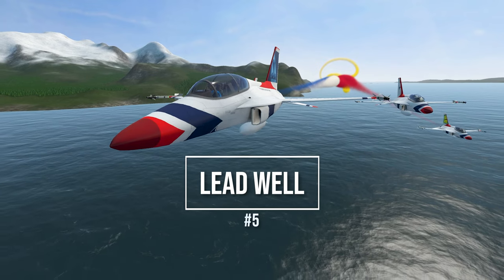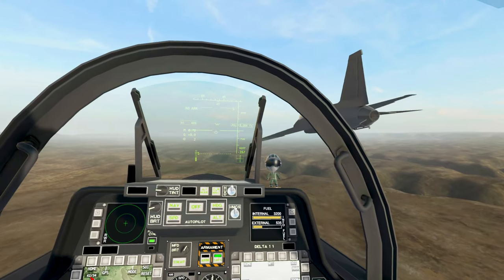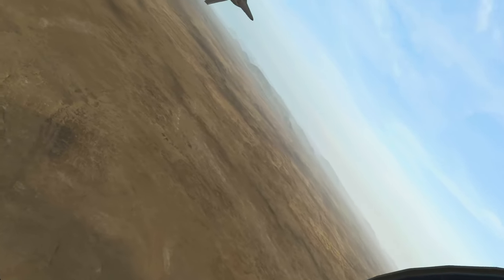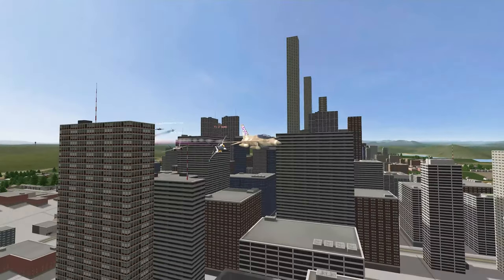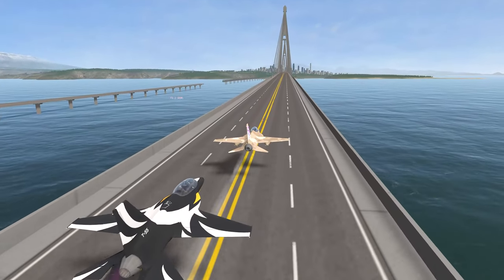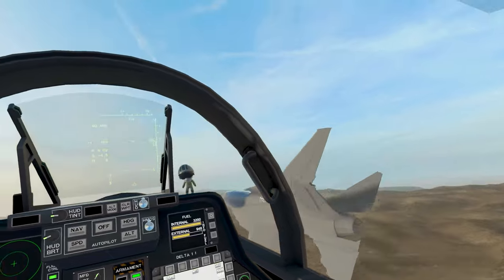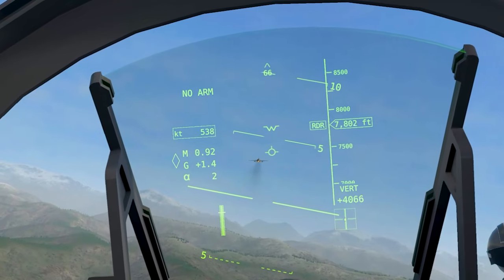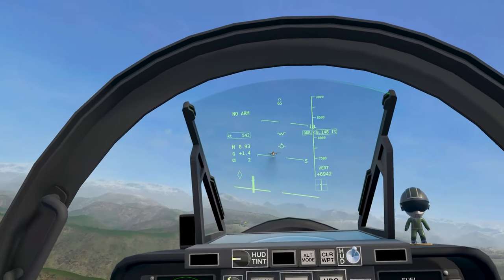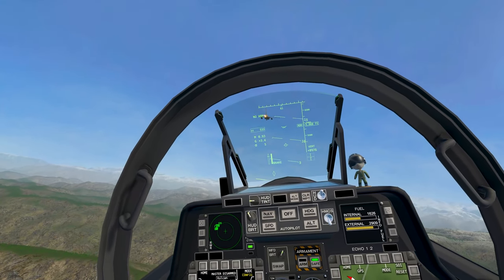Here are some things the lead pilot can do to make the formation flight more successful. The wingman's job is to remain on your wing as best they can until told otherwise, but lead needs to ensure they don't burn out their wingman unnecessarily. It goes without saying that you need to fly smoothly — to help ensure that, always have a 10-mile flight path planned out ahead of you so you can avoid aggressive maneuvers and snap decisions that could eject your wingman from the formation. Lead also needs to keep the aircraft in a stable airspeed envelope; flying too fast or using afterburner removes the margin your wingman needs to keep up and make adjustments.